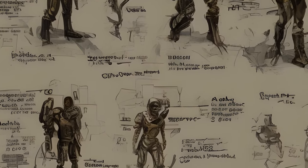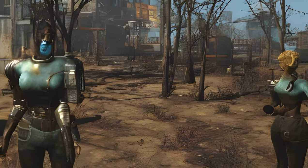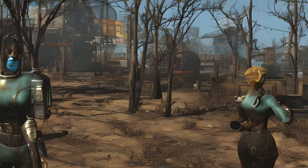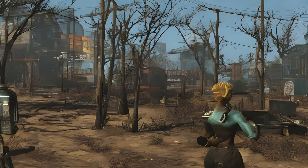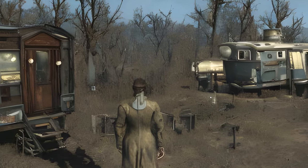SetPVB Commandable 1 should allow you to command a settler, such as a child who is normally not commandable. SetPVB AllowMove 1 should allow you to move a settler who is normally not movable, such as Marcy Long, to another settlement.